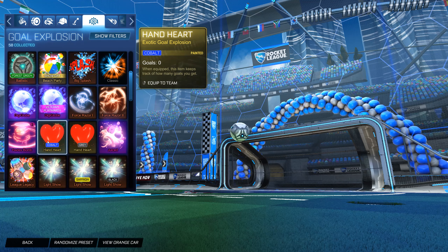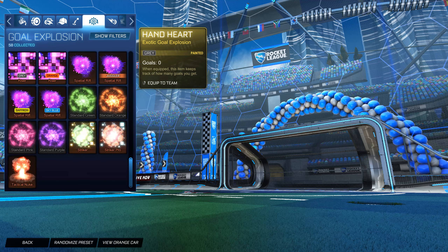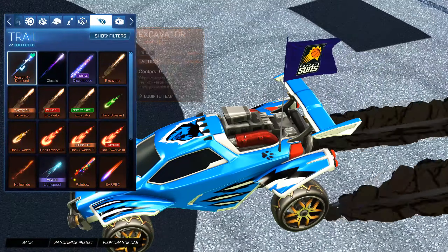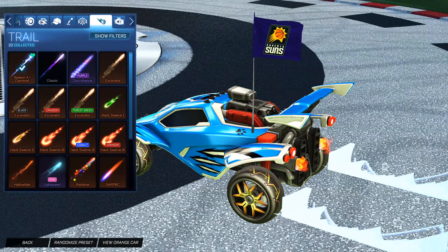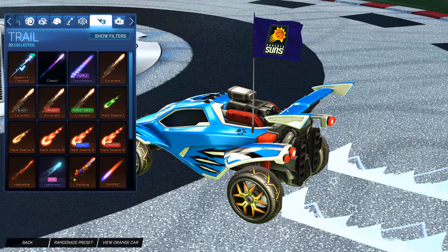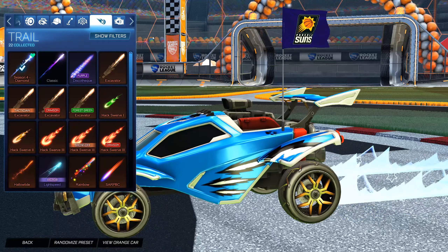And of course we've got our hand hearts, and that's pretty much it for the goal explosions — nothing too crazy there. As for the trail, rocking the Season 4 Diamond. I've just been rocking this ever since I got it, and not really been big on trails either, but I did grind really hard to get Diamond in Season 4, so this kind of means a lot — it kind of just shows the grind that I put in.